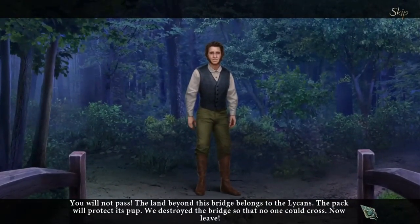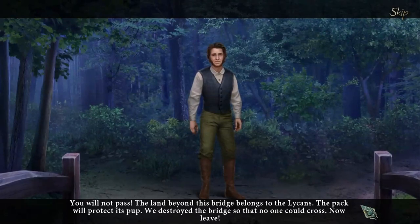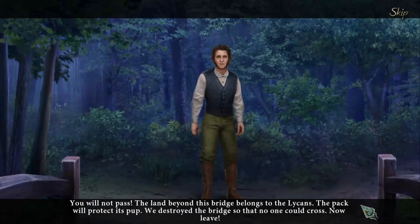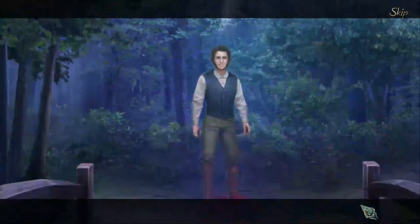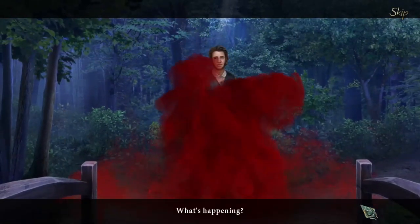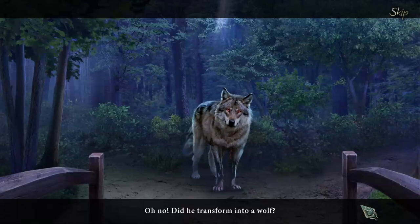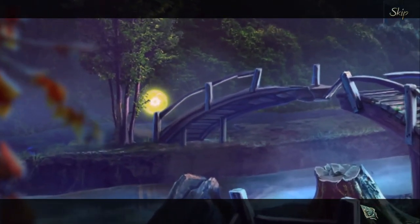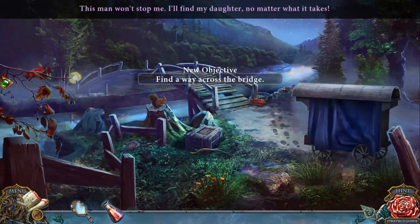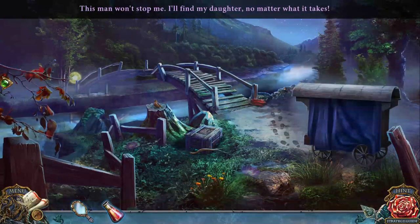This light is the tracking spell — just follow the light, it will stay near you until you find Margaret. Find her as quickly as possible; she can only be cured tonight. No pressure! You will not pass — the land beyond this bridge belongs to the lycans. The pack will protect its pup. We destroyed the bridge so no one could cross. Now leave. Oh no — did he transform into a wolf? Sure looks like it. This man won't stop me — I'll find my daughter no matter what it takes!